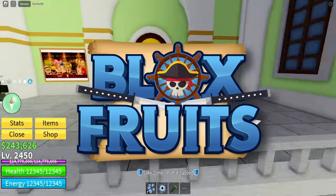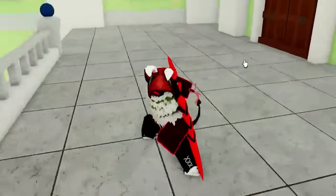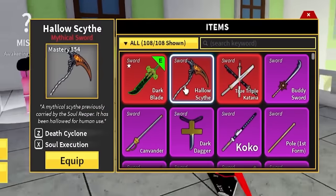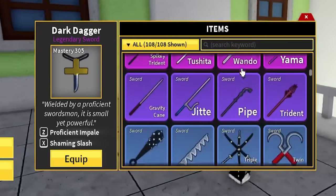Alright guys, Roblox Blox Fruits just updated and they added a bunch of new things. We've got some nice sword reworks. I have my Darkblade V3 right here, but it's looking a lot different. There are some reworks to the holo sign, two triple katanas, dark dagger — basically every sword in the game.